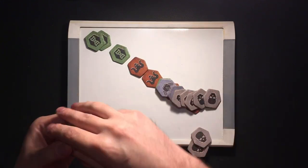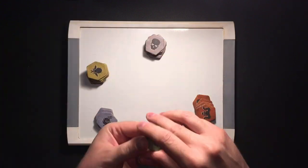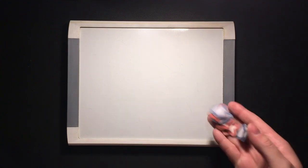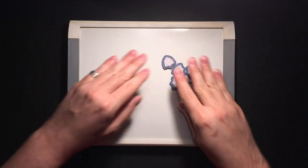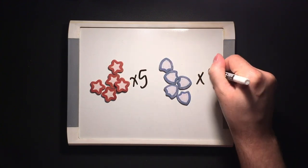You also get 27 enemy tokens: eight yellow critters, seven gray humans, four blue robots, four red monsters, and four green super mutants. Similar, but crooked ever so slightly, are the faction tokens: five blue shields and five red stars.